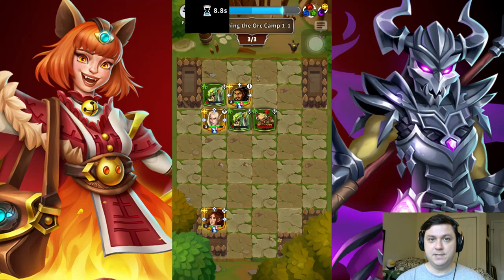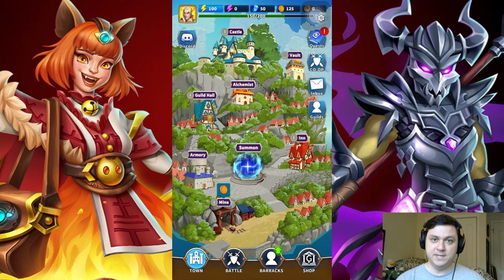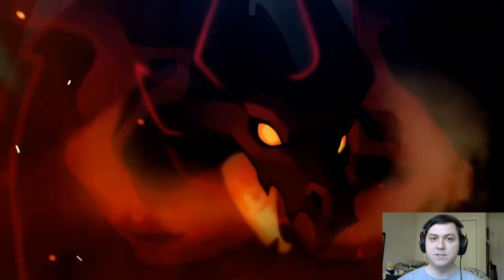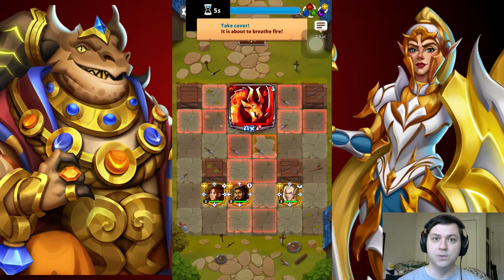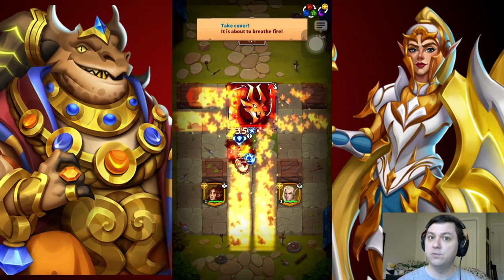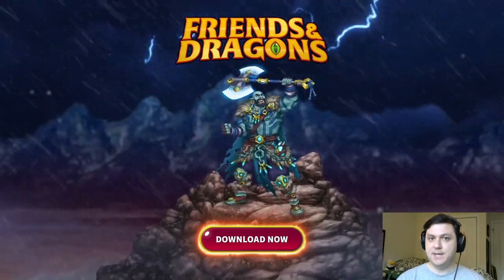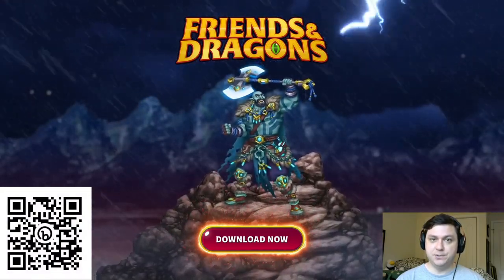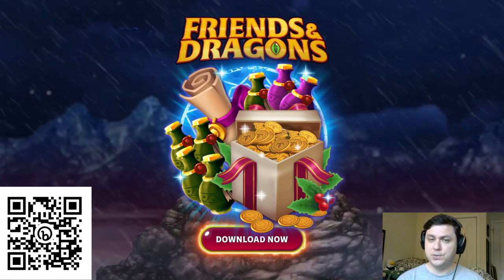Once you've made your team, you can join a guild to chat and team up with other players from across the globe. If you want to play some co-op with me, you can even join my guild by searching my username, MarkMix. Friends and Dragons also has a ton of special limited-time events. For example, when you complete the tutorial, you'll unlock the Chase the Dragon event, where you can earn a valuable 4-star summoning scroll. Download Friends and Dragons today using my link below or by scanning my QR code. New players will receive a special bonus offer including one summon, daily energy potions, and gold, all for free.